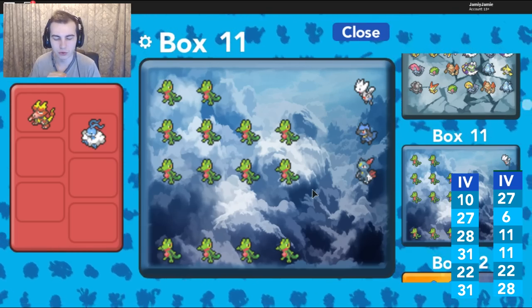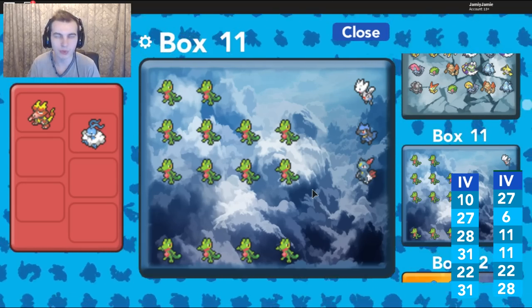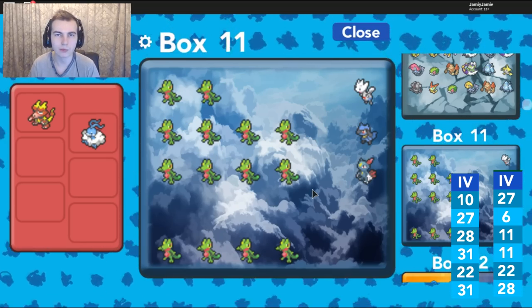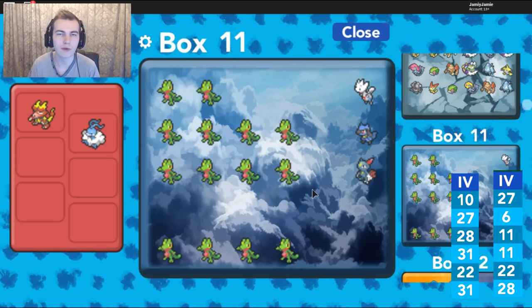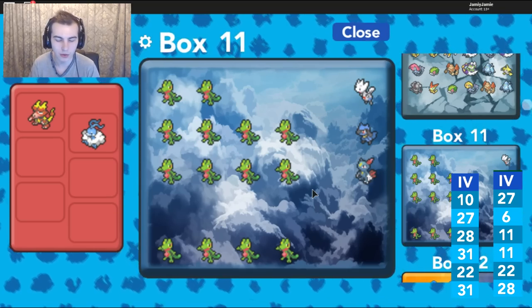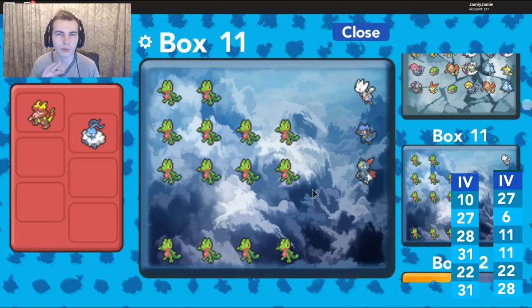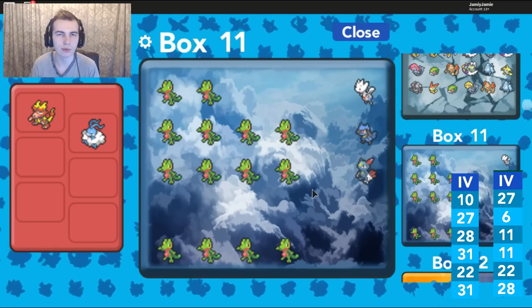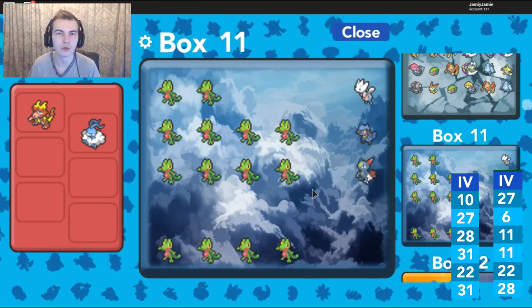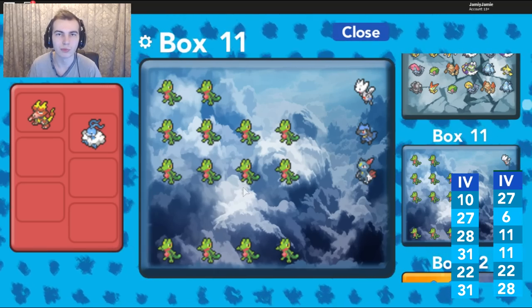The Destiny Knot is a big must if you want really good IVs. Power items can also be used for EV training — similar to the Macho Brace for double EVs. For example, the Power Weight gives bonus HP EVs. For this video though, we're using them for IV breeding. I'll explain the Destiny Knot first since we're in the PC, then I'll talk about how power items specifically work for breeding IVs. The male parent will be shown on the left, female on the right.